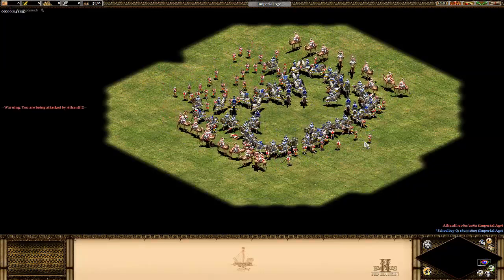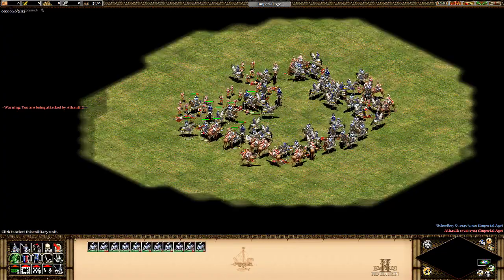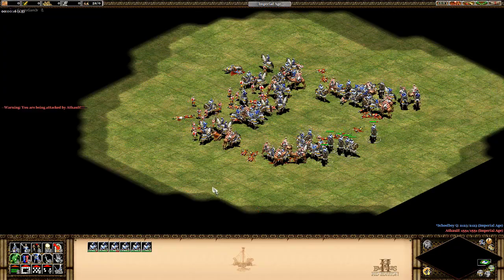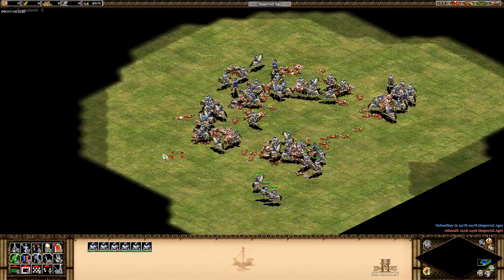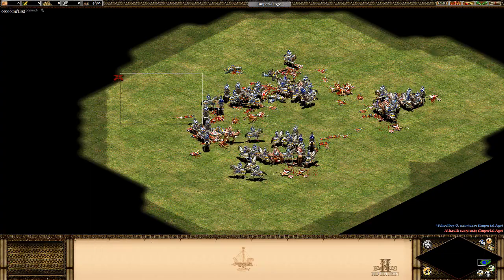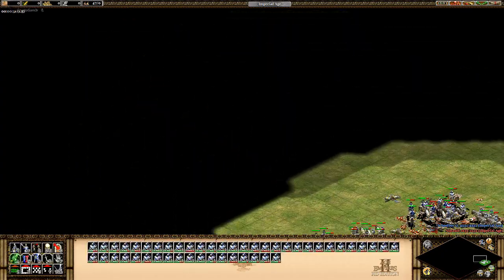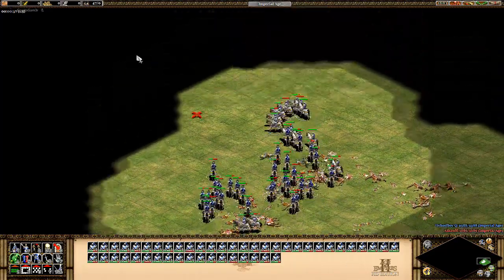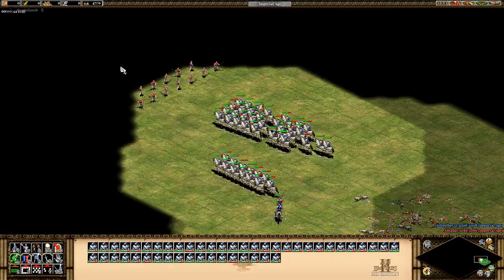Today we're going over the Cataphract, which is a unique unit of the Byzantine Empire. It is a heavy cavalry unit that excels at combat against infantry, and when fully upgraded with trample it is probably the unit with the least weaknesses. What makes them such a formidable opponent is the fact that they get a +18 bonus damage against infantry and a +16 resistance against bonus attack damage, which drops the damage from halberdiers from 32 to just 16.